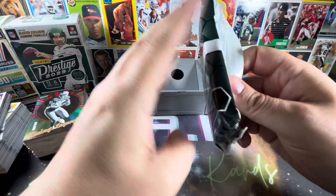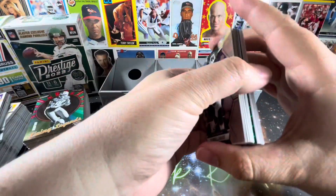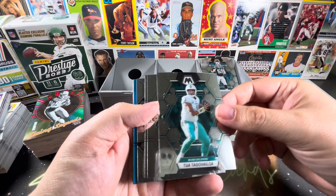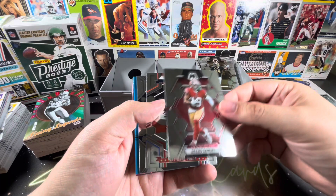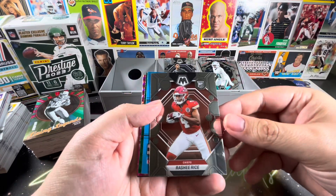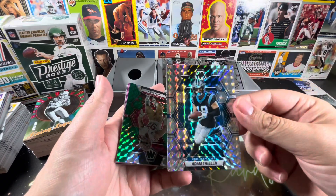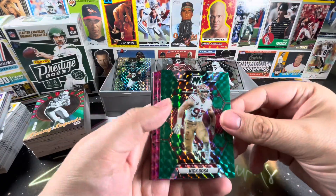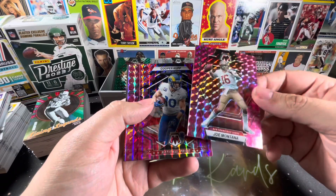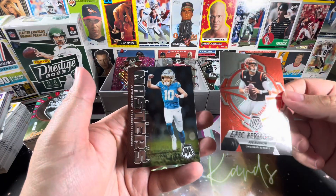I actually had this for a little while, so I thought it would be fun to just toss in a video. And here we go. Terrell Davis. Luke Keekly. Tua Tagovailoa. Cameron Jordan. We've got Deebo Samuel. National Pride of Tyreek Hill. Christian Gonzalez — nice rookie there. Rasheed Rice — very nice rookie there. Adam Thielen. A prism turned over — just a silver prism from the looks of it. Very nice. We have a green prism — Nick Bosa. And then I think these are pink camo. Joe Montana. Cooper Kupp — National Pride. Shaun Alexander. And Epic Performers Joe Burrow. And Touchdown Masters Justin Herbert.